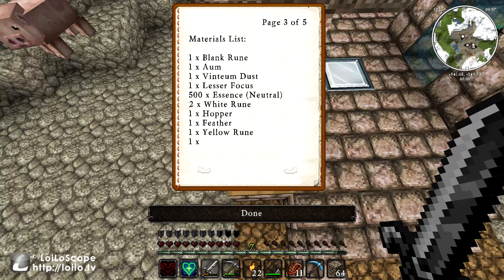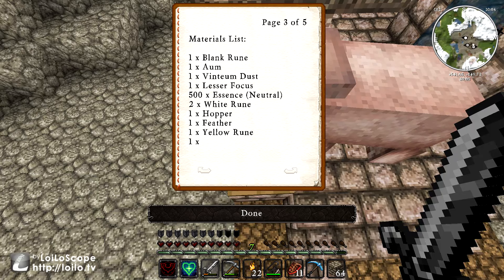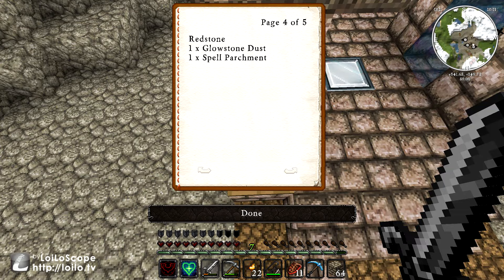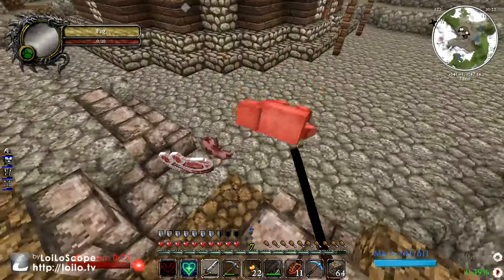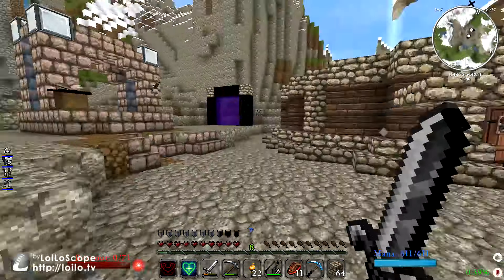I'm going to need: a blank rune, one ohm, ventium dust, a lesser focus, two white runes, 500 essence neutral which I can get easily, a hopper, feather, yellow rune, redstone, glowstone, and spell parchment. This was the entire reason I went and made the nether portal — I normally don't do it this early on, but I need that glowstone and I can't find any witches now.